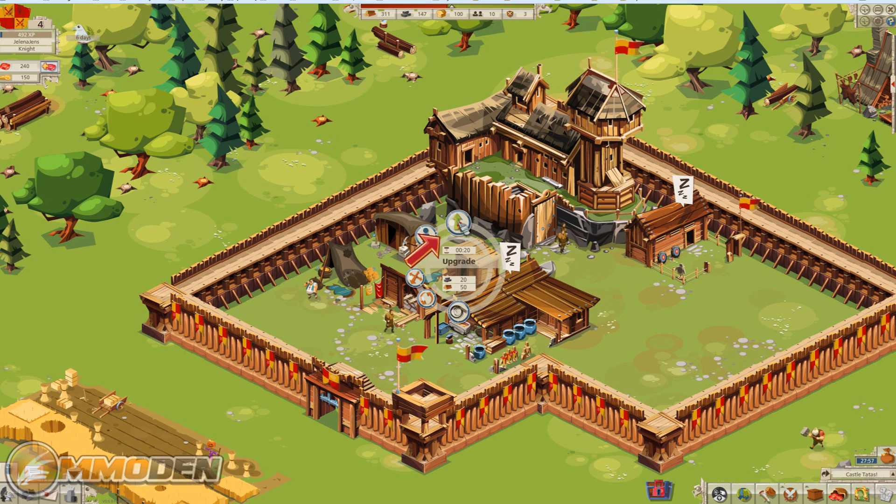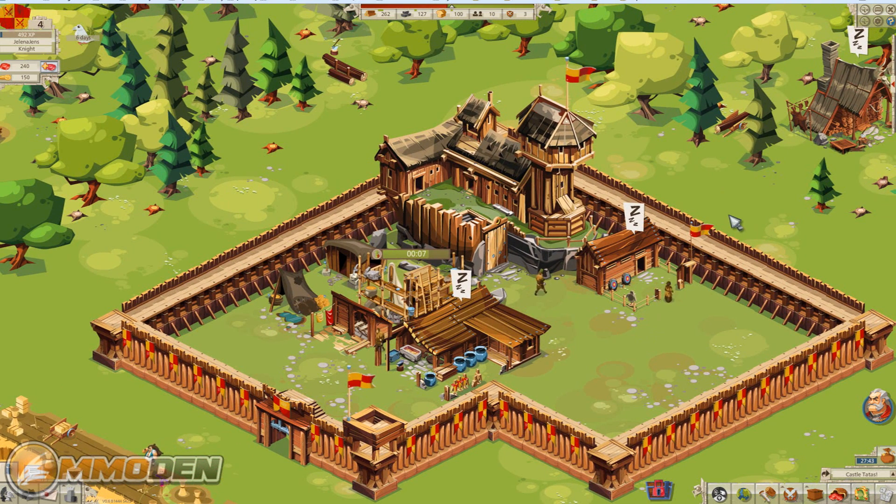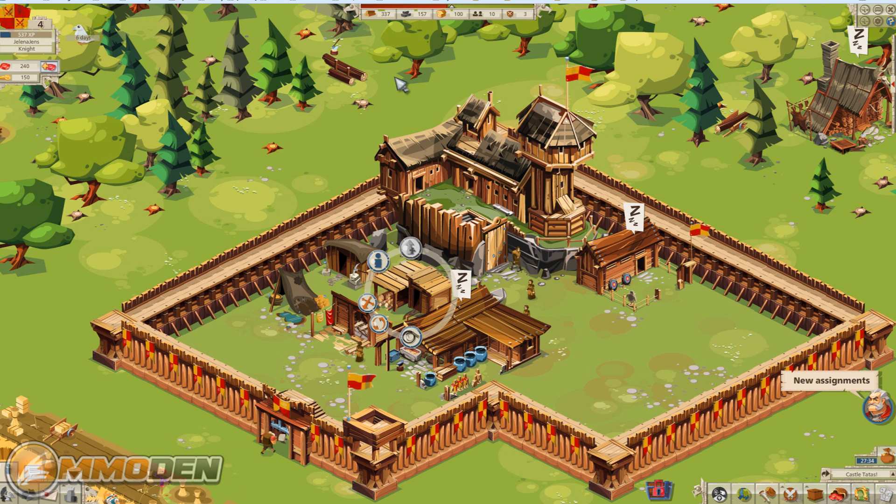Let's upgrade our woodcutter to level two — that's going to take 20 seconds. Right now things go fast, but very quickly it's going to take a lot longer to upgrade and build things. One cool thing: little treasure chests will pop up around your city every so often, and you can grab those for small boosts to your resources.